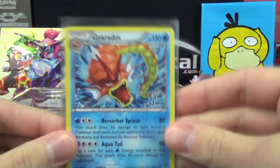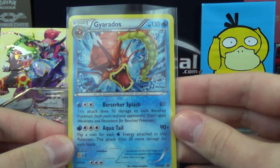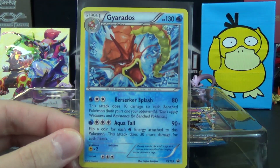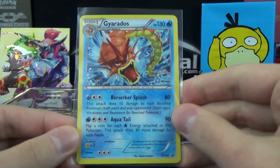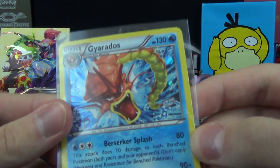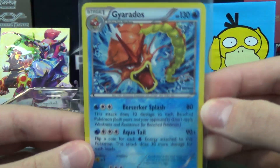So first of all, let's show you the promo card here. It is XY109 with Berserker Splash and Aquatail, which I believe is a reprint of the one from Ancient Origins, but obviously with alternate artwork to make it shiny, because it's the Shiny collection box. Only it's not a Mega, but we've been over that. I don't know if you can all see the foil, but it is holographic.